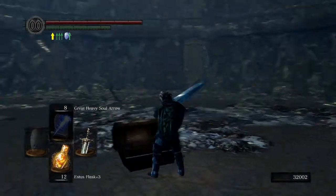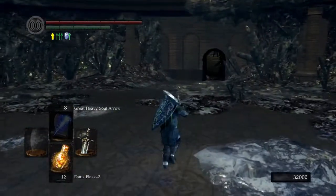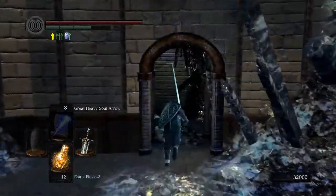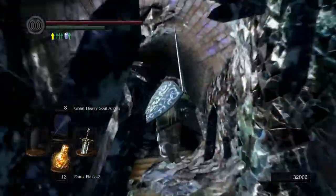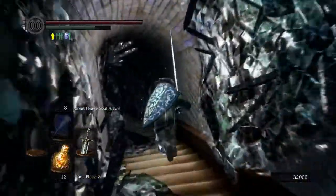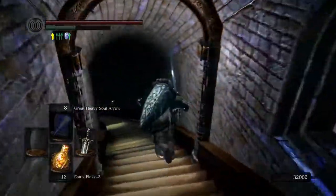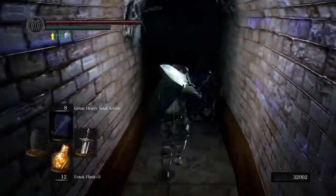There's a new item there - it's an ember, a large magic ember, which I'm trying to figure out who I go to with that. I think I have to go to the blacksmith in the catacombs, I'm not sure. So he kills you and then sticks you in a cell - you don't wake up at the bonfire you last rested at, you wake up at a new bonfire.